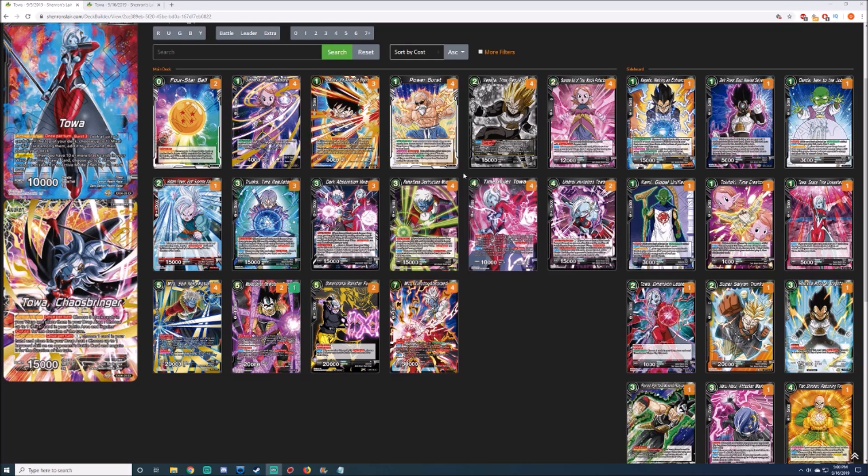Power Burst — it's your standard two-gate four. I've seen people play it at three, and I can see arguments for that because there are very few times you actually use your negates. But I'd still play four — it's still great to grab back your one-drops like the Gokus, the Kais, and things like that.